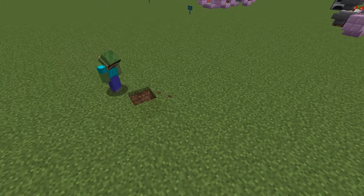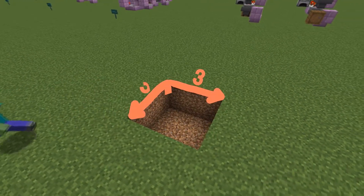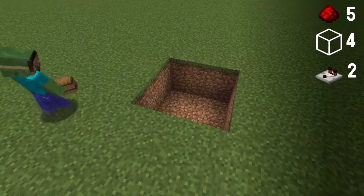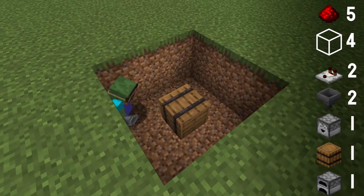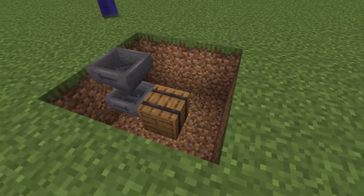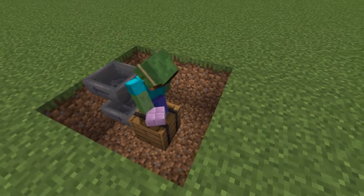Now for the tutorial of the basic design. Start by digging a 3x3 hole and extend that one more block. Then grab a barrel and place it in the middle of the hole — this is where your profit will end up. After that, place two hoppers in the front: the first one facing into the barrel, and the second one one block above that, facing the other way.